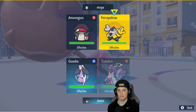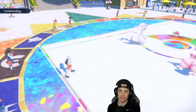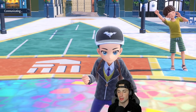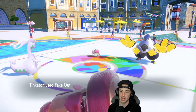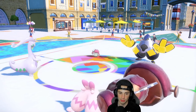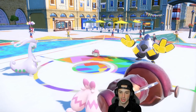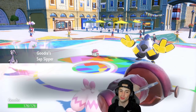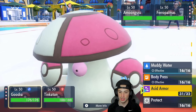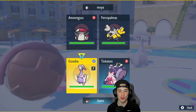I don't care if you put my Tinkaton to sleep — I'm just going to Fake Out the Iron Hands. I don't really see Amoonguss doing anything crazy besides putting a Pokemon to sleep, but you're not going to put my Goodra to sleep. I kind of hope you try to, because then we can Sap Sipper up. Fake Out comes out, and we're going to set up a nice Acid Armor. He flinches, and Amoonguss goes for Spore — and you just gave me the Sap Sipper boost! I love it. We're plus 2 on defense and plus 1 on attack.